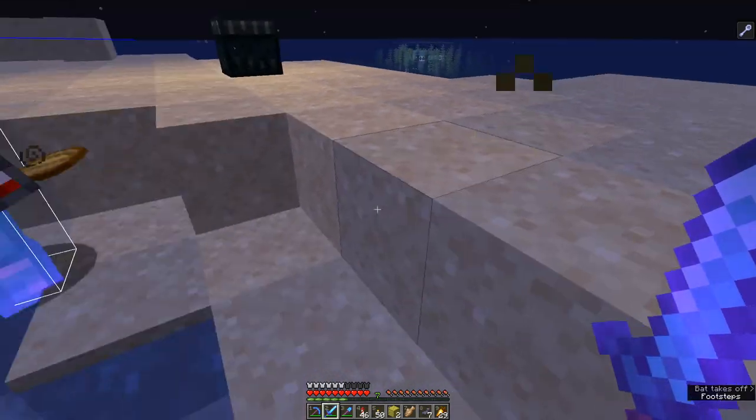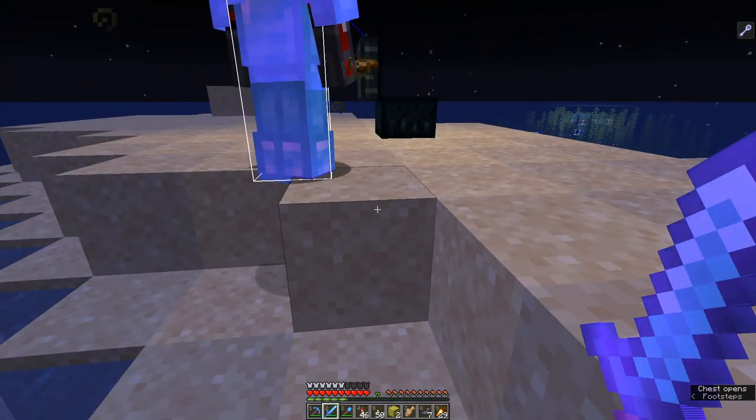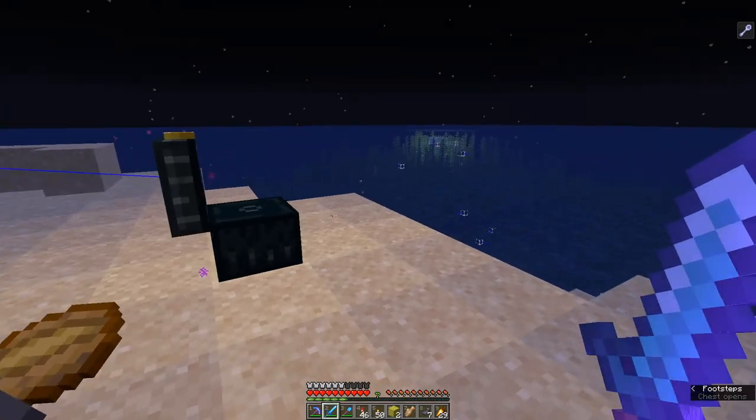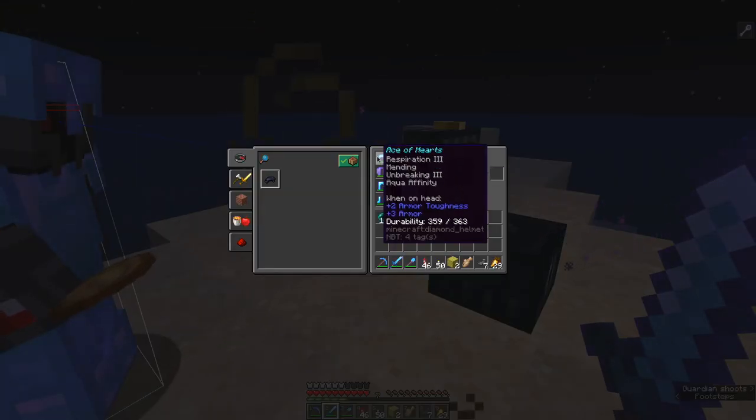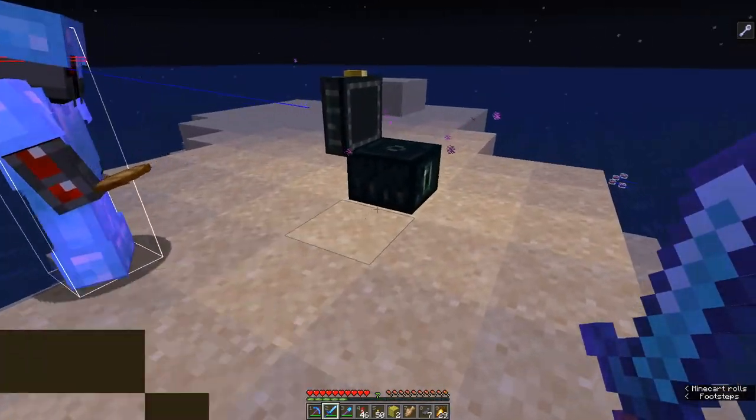And then we can go in and take out the Elder Guardians. I have an invisibility potion — let's just go in, grab the sponges, and leave. Yeah, take off your helmet and stuff. Well yeah, I know that. But we don't have water breathing. I have water breathing, hang on.